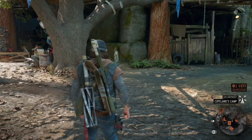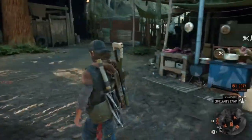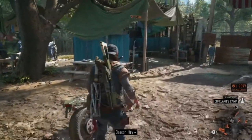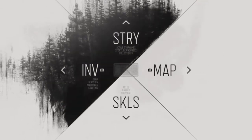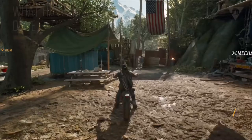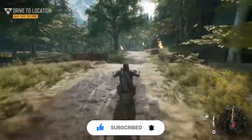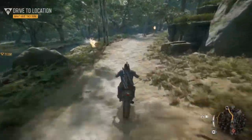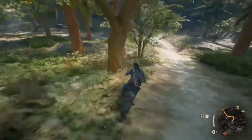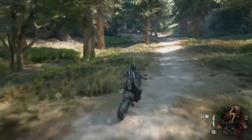Welcome back to my Days Gone walkthrough, part 17. We're at Copeland's camp where we finished last episode, about to head over to the next story mission — rescuing Lisa from the rippers. I want to carry on with the storyline as much as possible. Things are starting to get good; we're finding out more about Deacon and his wife.